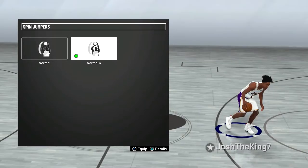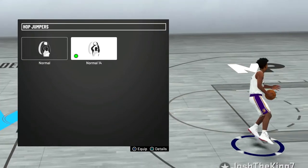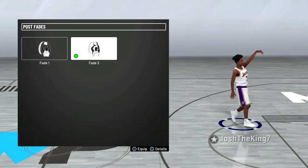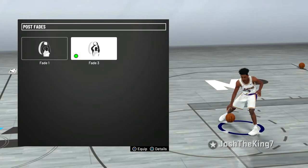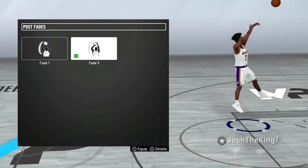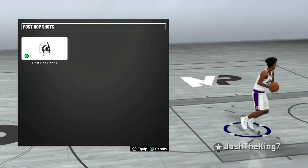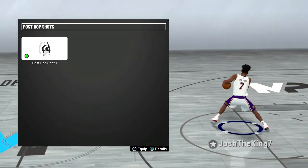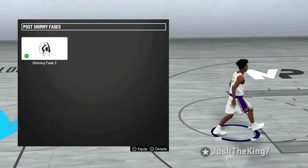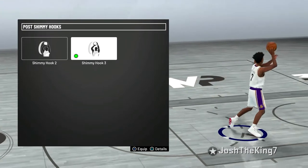I think Normal 4 is the best spin jumper in the game. I don't do hop jumpers that much, but I have Normal 14 on — not necessarily the best in the game, but it's the one I use for now. For post fades, I use post fade 3; I think this is easily the best in the game, much better than all the other fades. For hook shots I use post hook 3. For post hop shots, I use post hop shot 1 — though post hop shot 7, 8, and 10 are also really good, so I'd try out 1, 7, 8, or 10 and see which you like. For post Jimmy fade and post Jimmy hook, I use number 3.